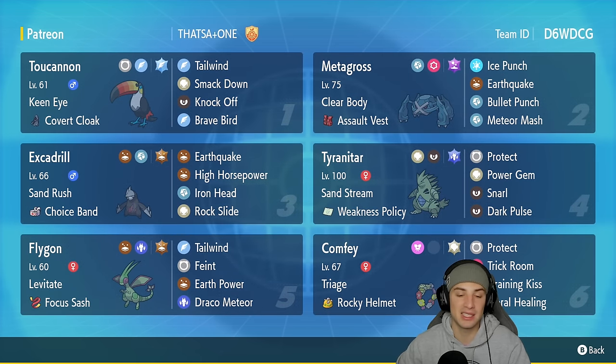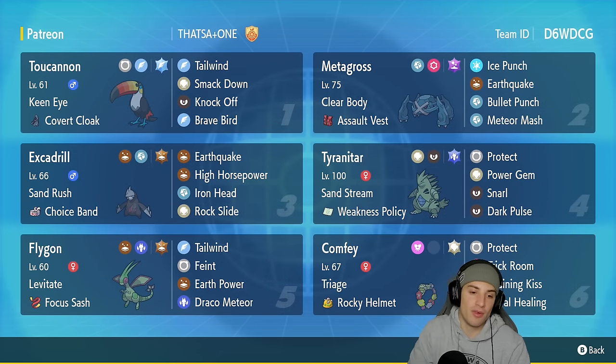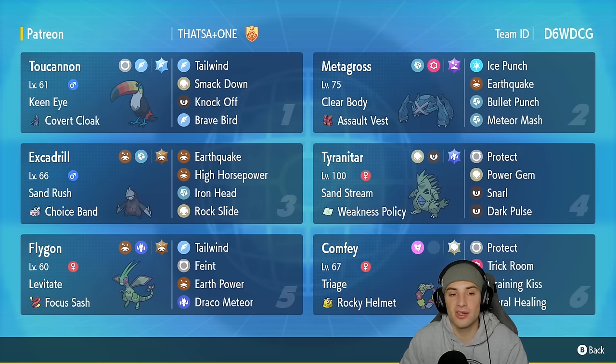Excadrill has Choice Band as its item to make it hit as hard as possible — Earthquake, High Horsepower, Iron Head, and Rock Slide for moves. Tyranitar is in our fourth slot to pair perfectly with Excadrill. It's got Sand Stream with a Weakness Policy, Dragon Tera Type which will come in clutch if you want to proc the Weakness Policy with Comfey. Its moveset is Protect, Power Gem, Snarl, and Dark Pulse.